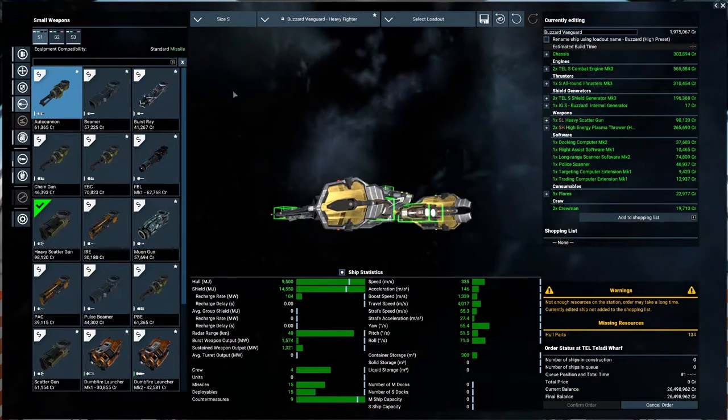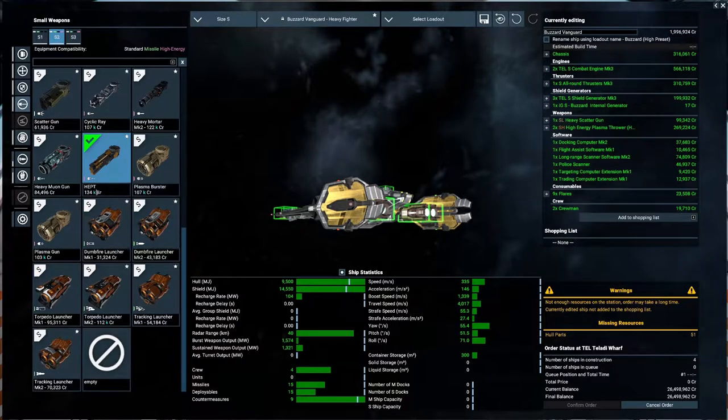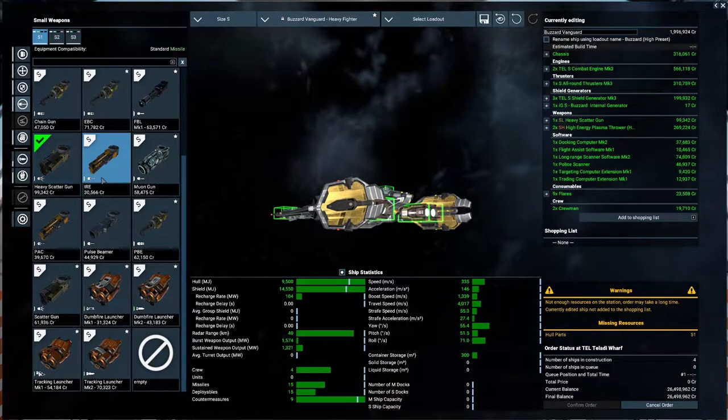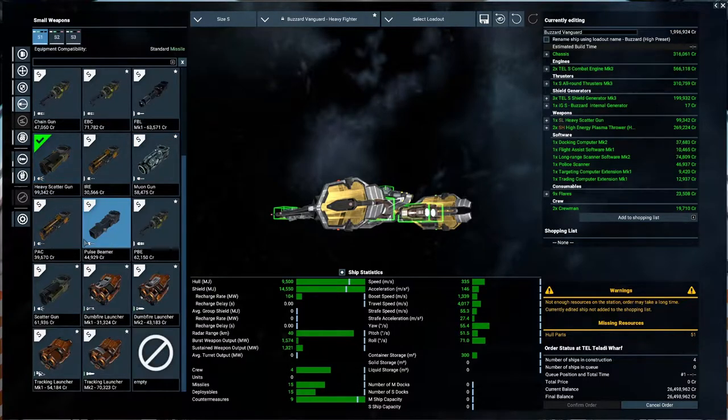I don't like the scatter gun at all. It's just like pop-shotting. What kind of weapon do we have here? Maybe it's not so bad — maybe it's good for smaller ships.